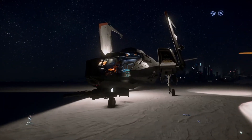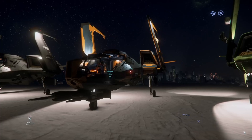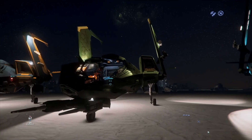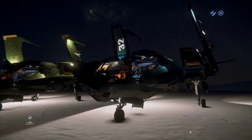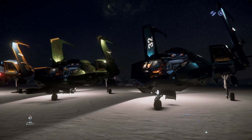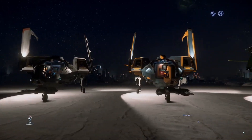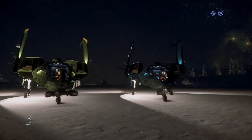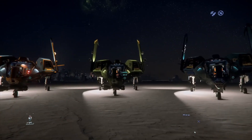The Mustang Alpha is $251,400 Alpha UEC in-game. The Beta is $404,000 Alpha UEC. The Delta is $763,600 Alpha UEC, and the Gamma is $627,500 Alpha UEC. The Delta and the Gamma you can get at Astro Armada over in ArcCorp. The Alpha and Beta you purchase at New Deal in Lorville on Hurston. The Alpha and the Gamma are both rentable as well, so if you want to test them out before you buy, that's always an option.